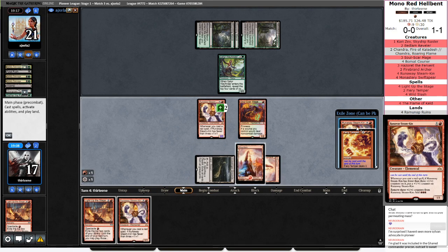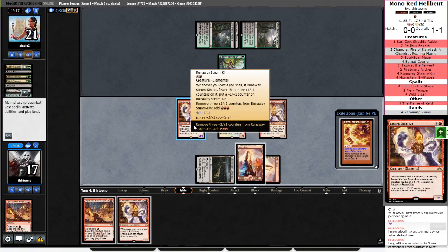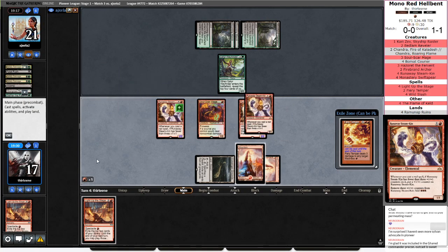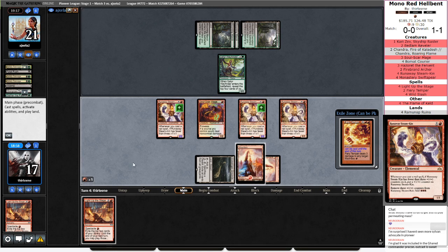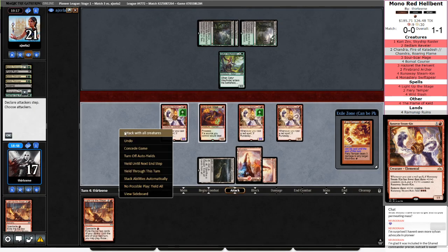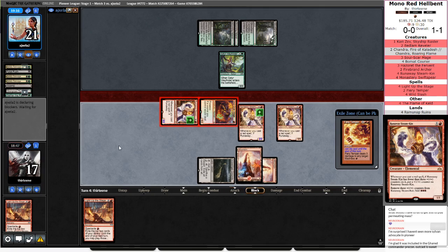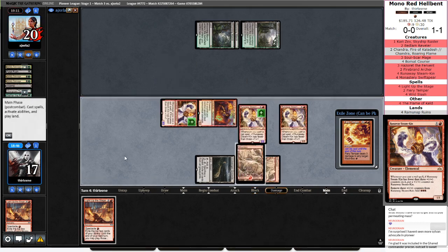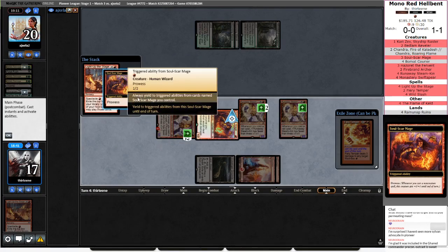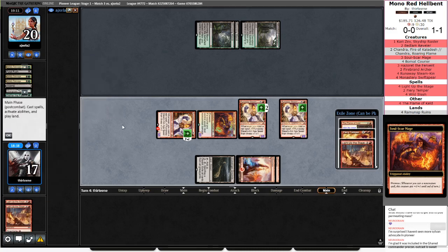There's another Runaway Steamkin — sometimes it just feels amazing to dump your hand. Although that was slightly awkward timing. I guess that means we attack and try to find Light Up the Stage with a one drop and a land. So Spectacle, Light Up the Stage — multiple multiple multiple triggers! Flame of Keld, Light Up the Stage. So we will be emptying our hand again, probably not for the reasons I want though.